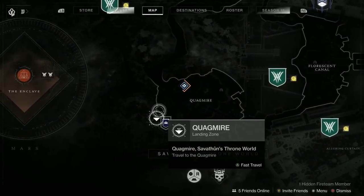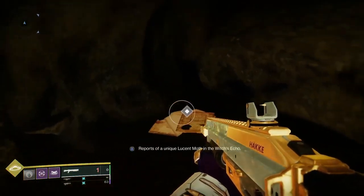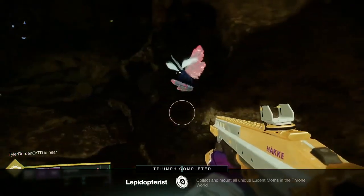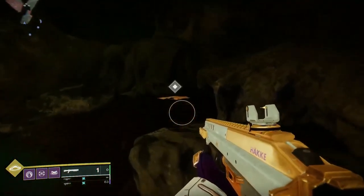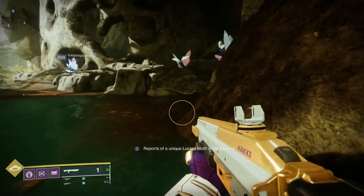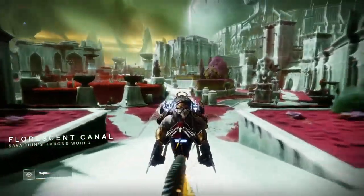So if you go through the Quagmire just as I showed, we're going to place these on those papers. So we'll see. We are missing Aversing Canal, which is Echo, and the Miasma. So let us head to the Florissant Canal. Alrighty — Florissant Canal.